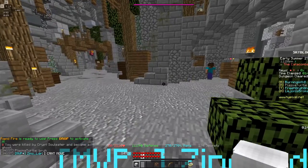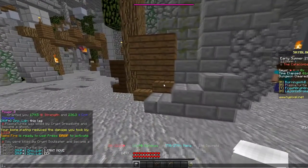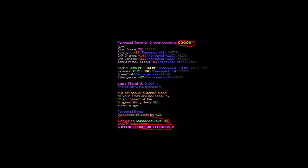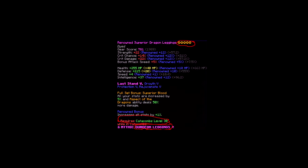The best armor currently in the game that you can convert into a dungeon item is Superior Dragon armor, requiring Catacombs level 30 to use as a dungeon item.